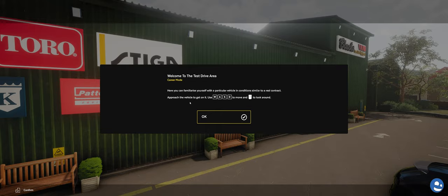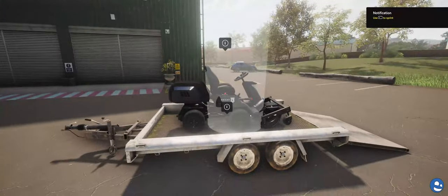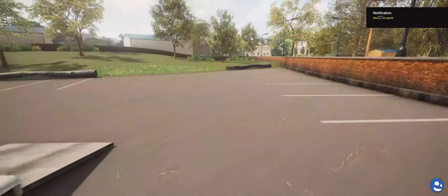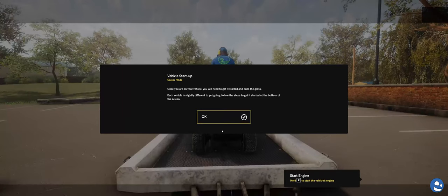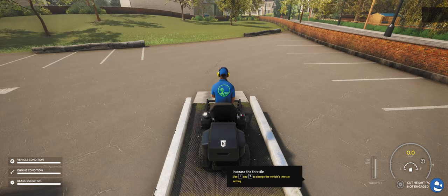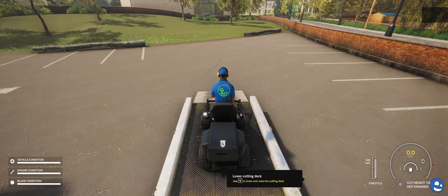The tutorial says: here you familiarize yourself with a particular vehicle in a condition similar to a real contract. Approach the vehicle to get on it. Use WASD to move and mouse to look around. This does support controller since it is on Xbox. Hold Z to start the engine. I like the sound. Use I and T to change the throttle setting — I is all the way down and T is all the way up. Got it.